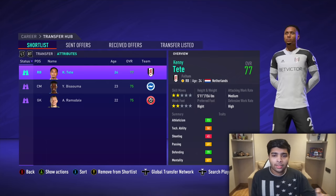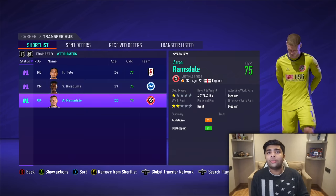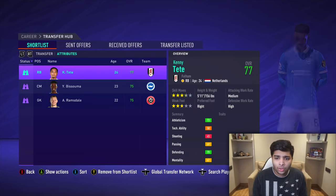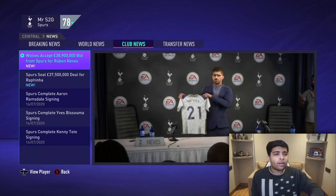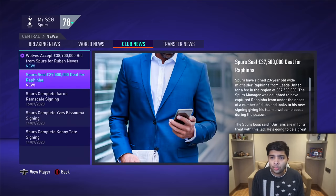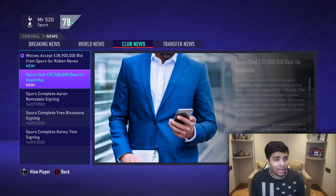We're ticking off another three clubs by signing Kenny Tete from Fulham, Bissouma from Brighton, and Ramsdale from Sheffield — a backup keeper, a backup midfielder, and a backup right back. None of these signings are going to cost us too much. We've also made a couple more solid signings: Ruben Neves from Wolves for 38 million — expensive, but I wanted a quality midfielder — and Rafinha from Leeds. Maybe I could have gone for a better right winger from Man City or Arsenal, but I thought Rafinha would be fun.